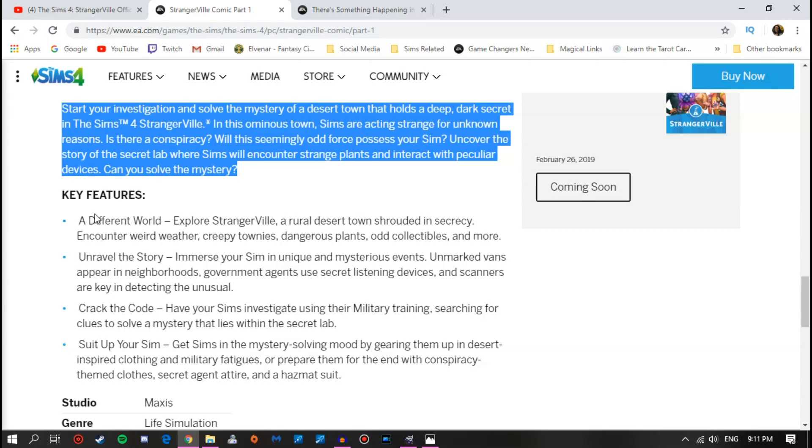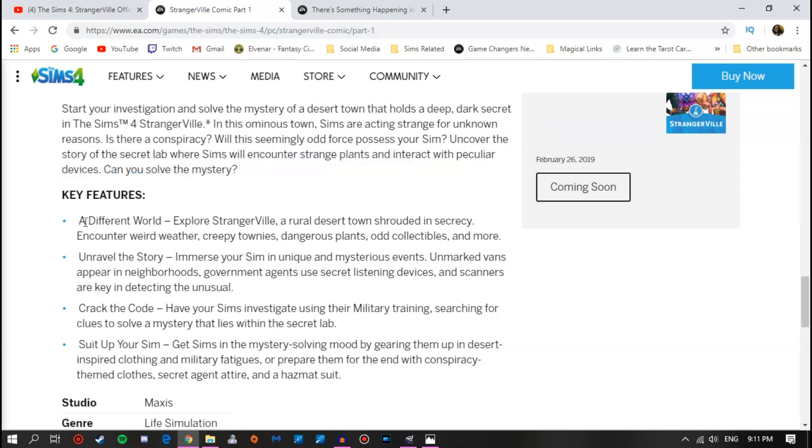I just wanted to read these key features. One of the features that really stood out to me immediately was the 'A Different World' one: explore Strangerville, a rural desert town shrouded in secrecy. Encounter weird weather, creepy townies, and dangerous plants, odd collectibles, and more. So maybe those things that are possessing people are actually plants — maybe alien plants or something — and that's something I'm really looking forward to.